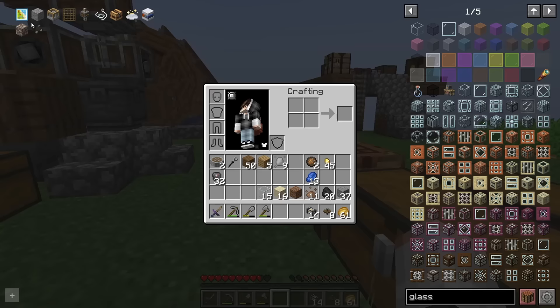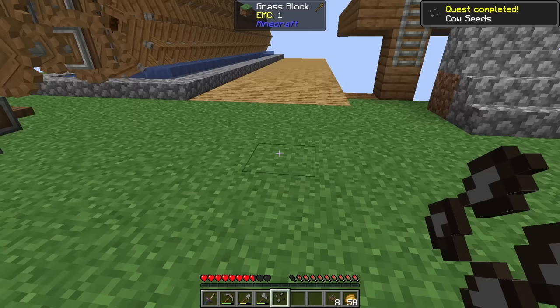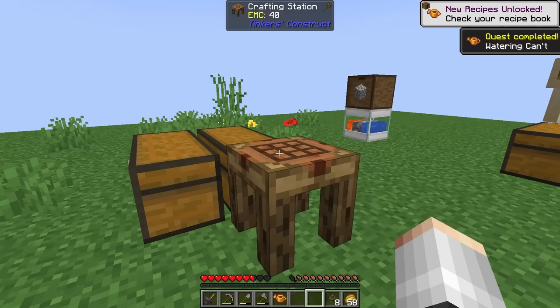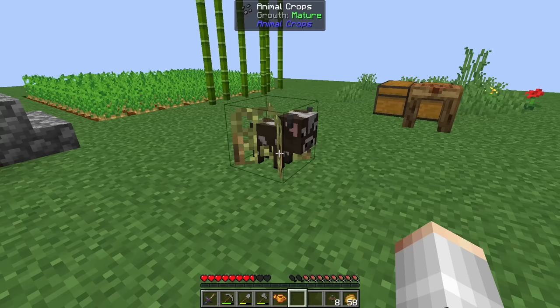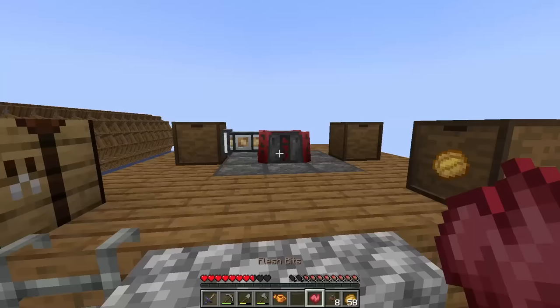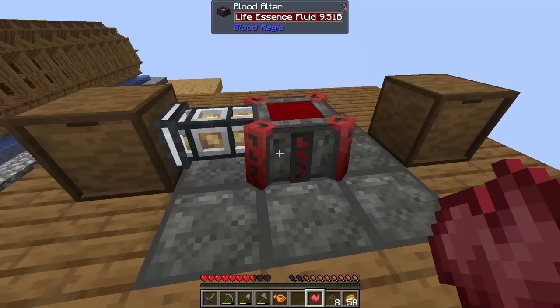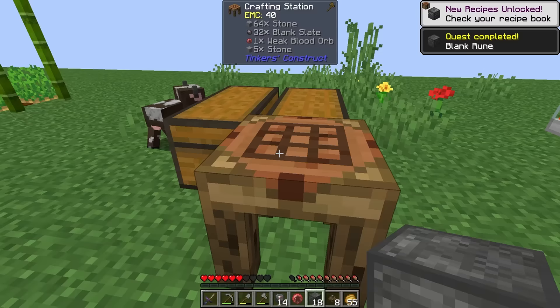Next I want to plant some cows in the ground to grow some more - I'm sure it makes sense to someone. A cow seed needs 4 nature essence and 9 dried kelp. The only way to speed up growth is this watering can. We need to hold the Ultimine key and right-click to release the cow from her grassy prison. In order to get into Biomancy we're going to need a ton of different animals. We can take some flesh bits and offer them to the blood altar to get a weak blood orb, then craft that with blank slates and stone to get blank runes to upgrade our blood altar to tier 3.